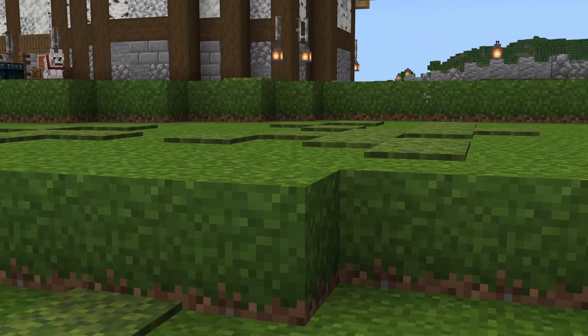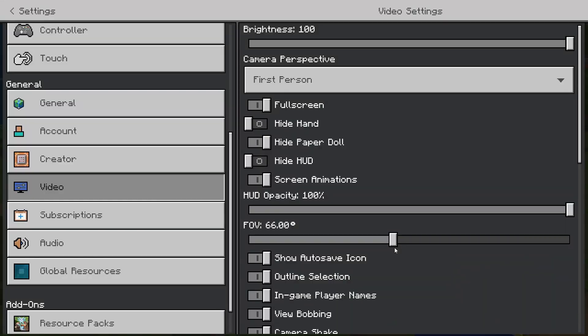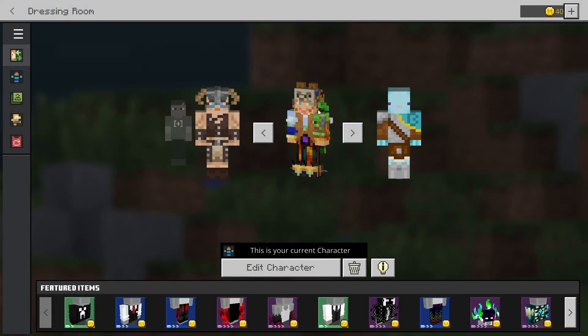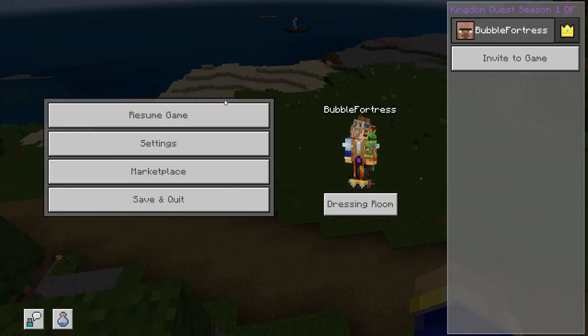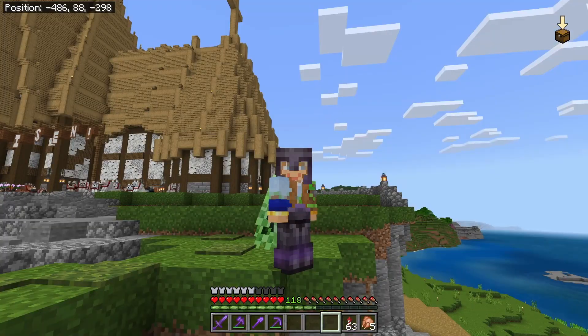Nothing too special. Let me get off this FOV — you can see I've changed my skin. I've still got the Axolotl skin. I'm just wearing all of the character creator items from the 15-year birthday celebration thing for Minecraft. That's why I've got a different skin on.